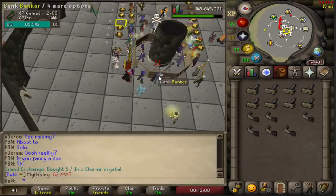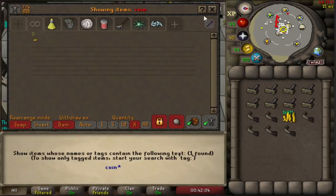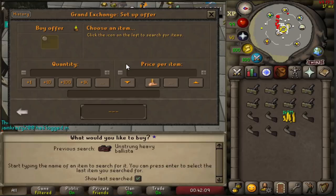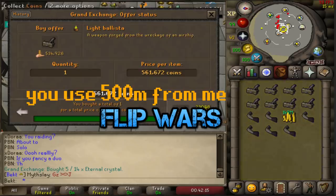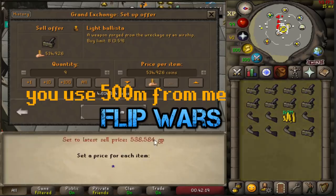But yeah, 9k loss on light ballistas. Anyway, that is all we have time for today - I hope you guys enjoyed this method, I've really enjoyed this one, some nice profit for me. Speaking of profit, one last thing before we go: I've been running these little flip wars in the CC, where two of you come together head to head with a 500k budget in a wee flip war.